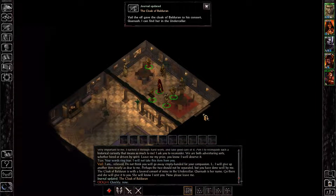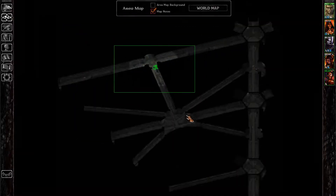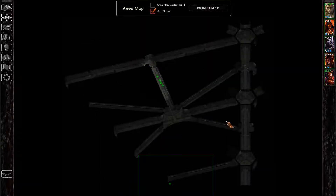He informs you of the lady in the undercellar who has the Cloak of Balderon. Now we need to head to the undercellar — enter the sewers and go down. This is one of the entrances I'm running my characters to.